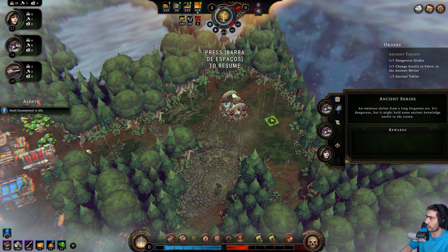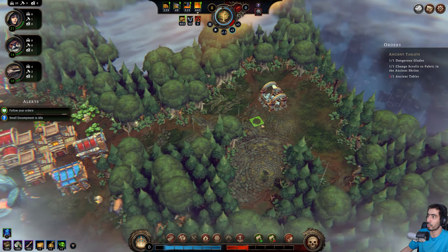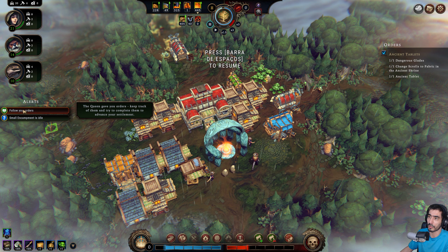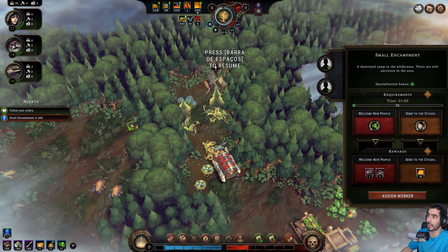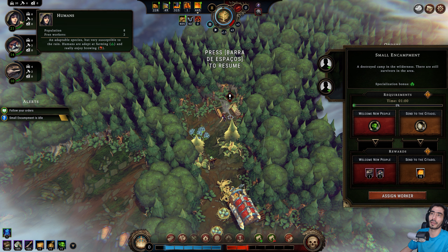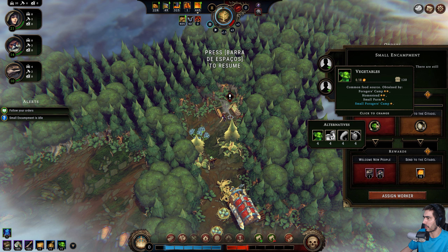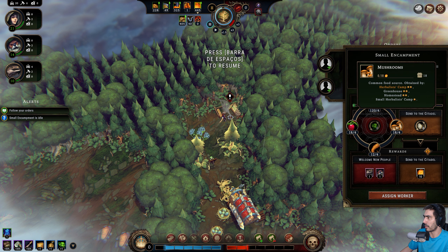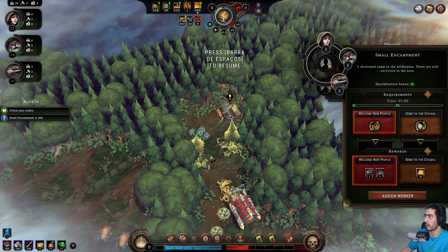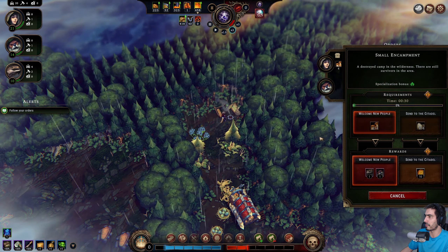Ancient shrine — an ominous shrine from a long forgotten era. We do have the ancient tablet. The queen gave you orders, keep track of them. Small encampment is idle. Welcome new people. New arrivals sent — amber pouch. Eggs as an alternative. Give them mushrooms and welcome the new people — let's send one and two. We only need to send four of those things.